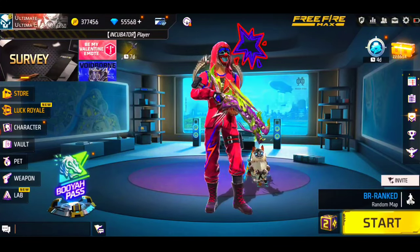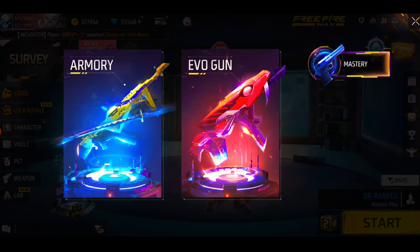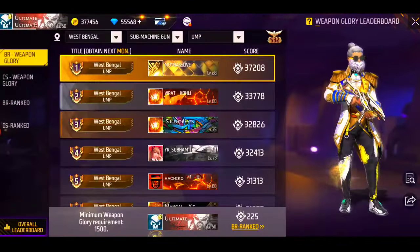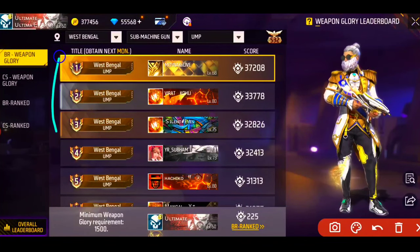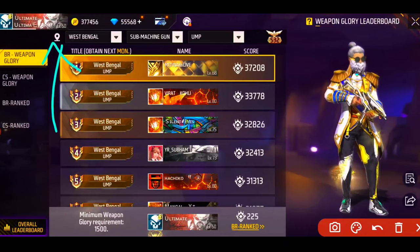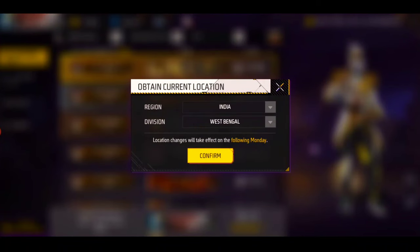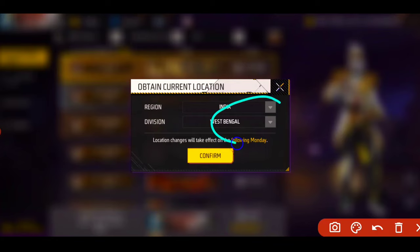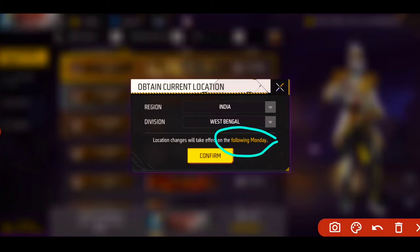If you want to change a state, you can go into a state where people are not very active or people don't give attention. So you can get visibility. Many people want to change the state but you can't change the state directly. First of all, go into the weapon glory as I have shown you, then you can get the option and click the location.